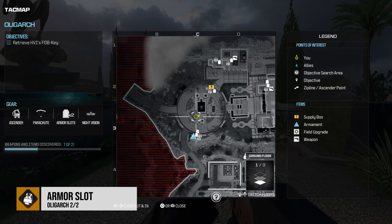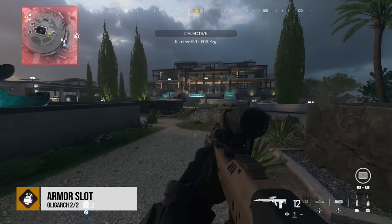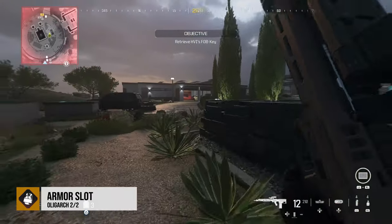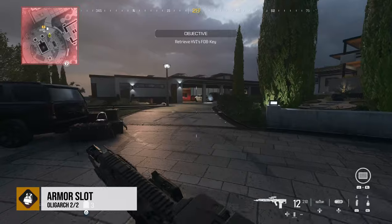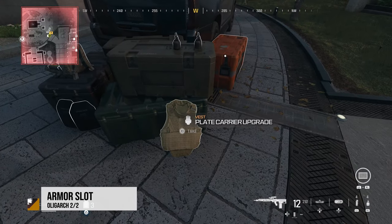There's going to be another one just outside the big mansion at the very end of this mission on the circle driveway. You're going to see a vehicle and a whole bunch of supplies next to it, and the plate carrier upgrade — the armor slot — is right there.